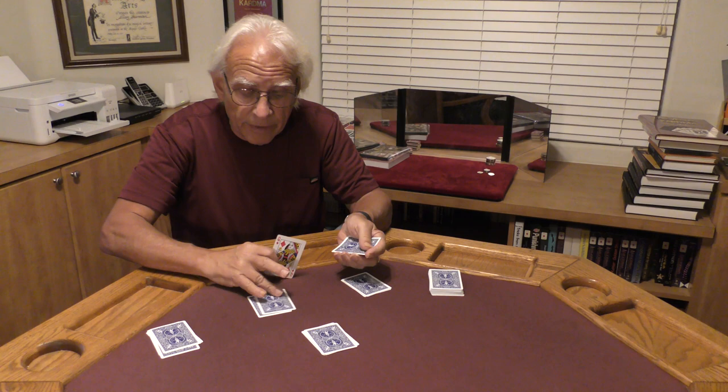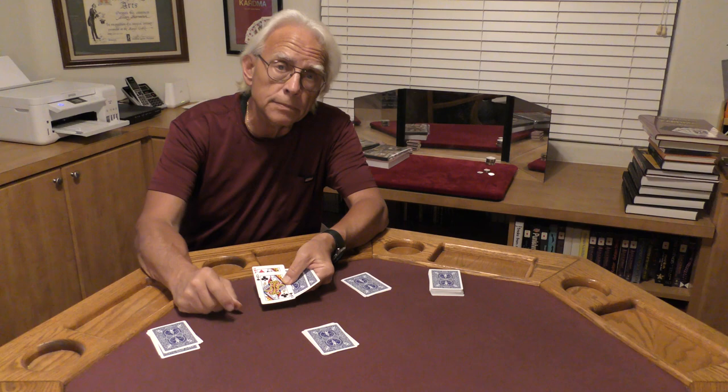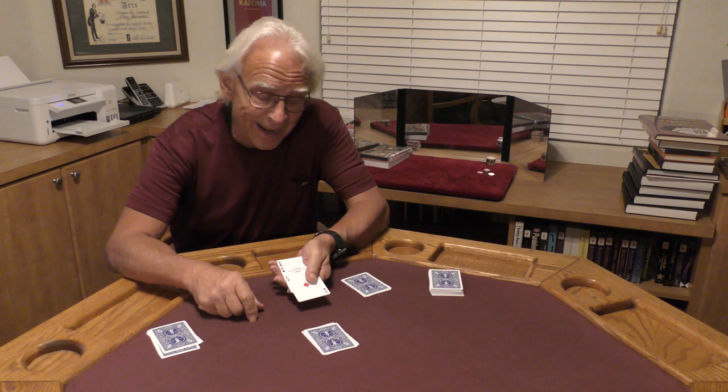That is to say, our four queens. There's two of them, followed by our other two. However, if I was playing poker, I don't think I'd go for those four ladies. I would use the ultimate poker hand. So watch these four queens — I'm just going to snap my fingers on the ultimate poker hand, being our aces: our ace of hearts, our ace of clubs, our ace of spades, and our ace of diamonds.